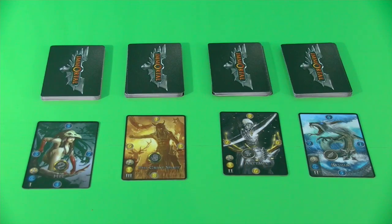Let's have a look at what ships with Immortal. In Immortal each player chooses a so-called pantheon from different mythologies such as the Greek, Japanese, Norse or Native Americans. Bear in mind that the set I'm showing is only the beginning as other sets with other cultures are already planned.